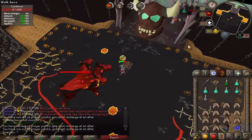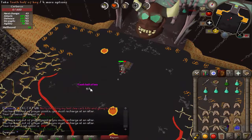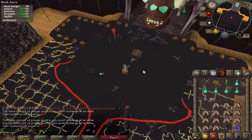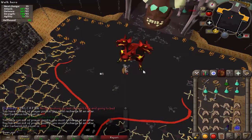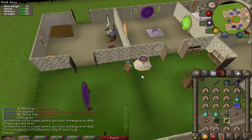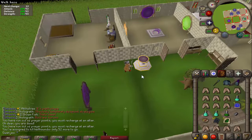That was my 100th Cerberus kill. Going forwards with Cerberus, I do really enjoy doing the boss and I feel like I'm not too bad at killing it now — getting a steady five kills a trip. But without the spectral shield I feel like I'm using so many prayer potions. I know it is a very resource intensive boss, but it would be nice to get the spectral spirit shield before I really camp it.